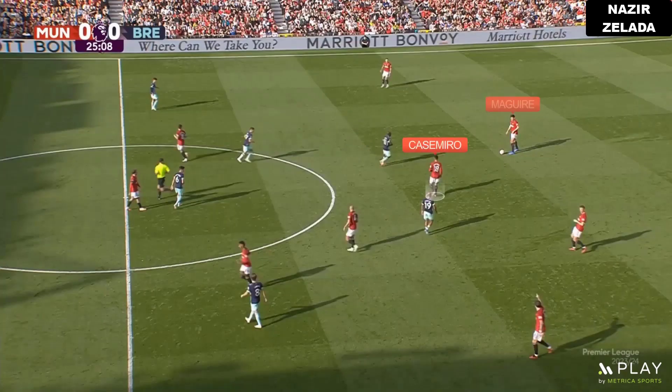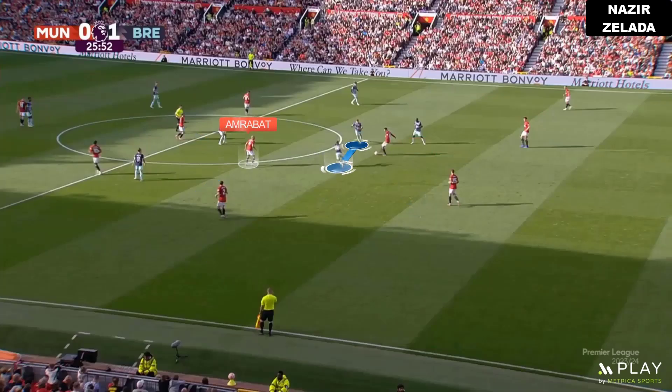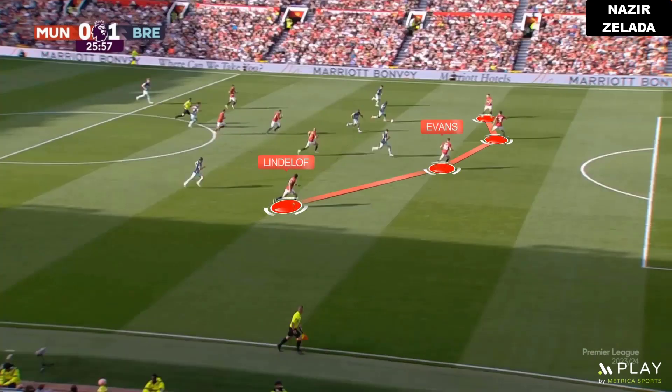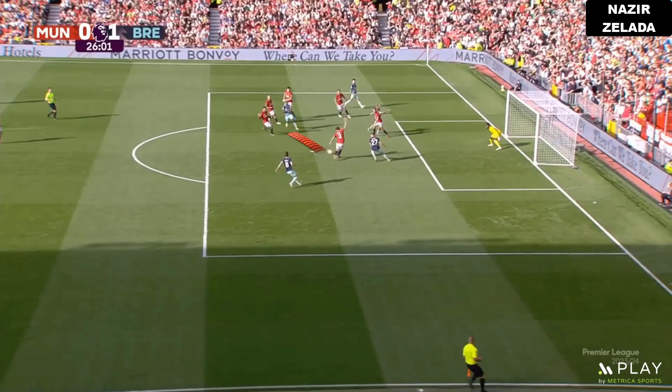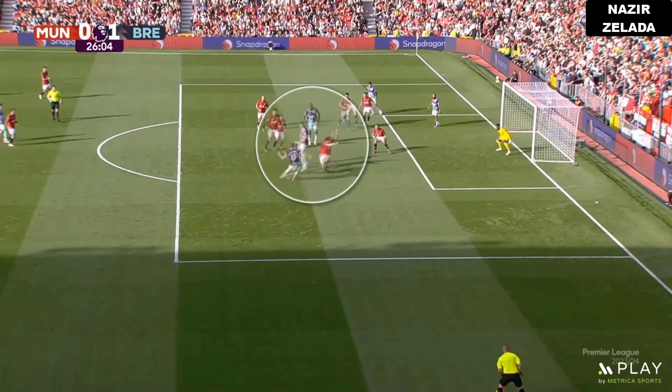Brentford's goal started from a free kick for United. Maguire played fast with Casemiro, but he was surrounded by both strikers. The opponent intercepted the pass to Amrabat and Casemiro couldn't recover the ball. In the defensive transition, there was space between Lindelof and Evans, and Brentford attacked this space. Lindelof intercepted the pass but couldn't clear the ball, and after a rebound the ball went to Jansen, who scored.